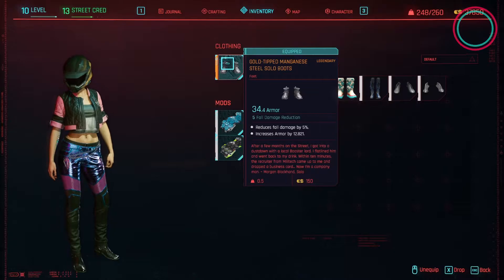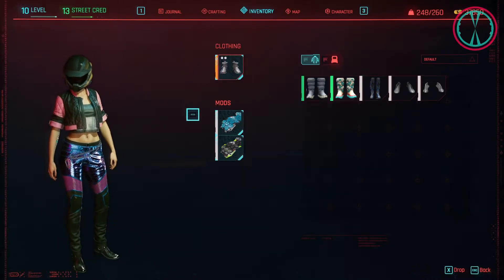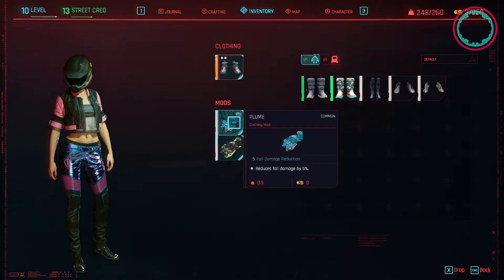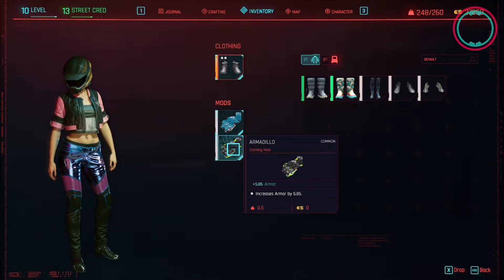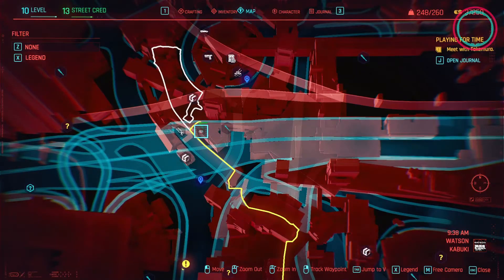So here they are, they have a 34.4 armor rating with two mods installed: the plume mod which reduces fall damage by 5% and the armadillo mod which increases armor by 5.85.